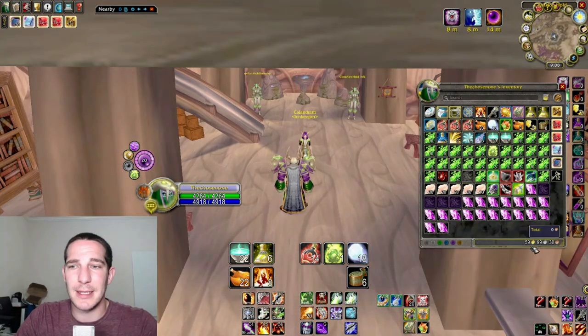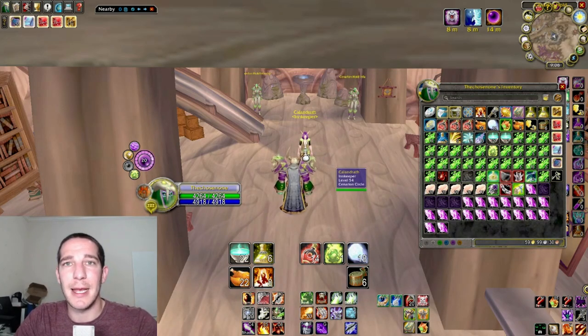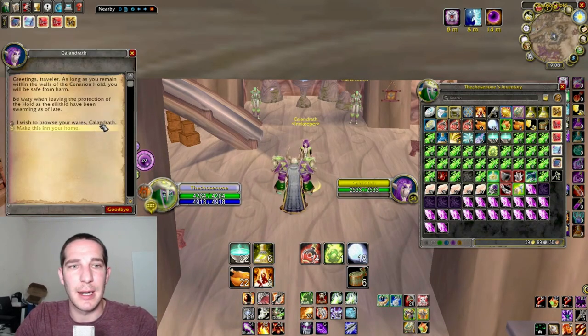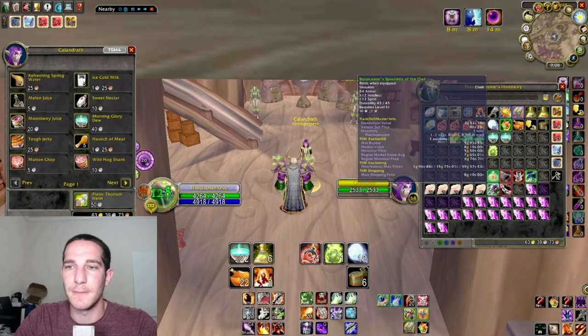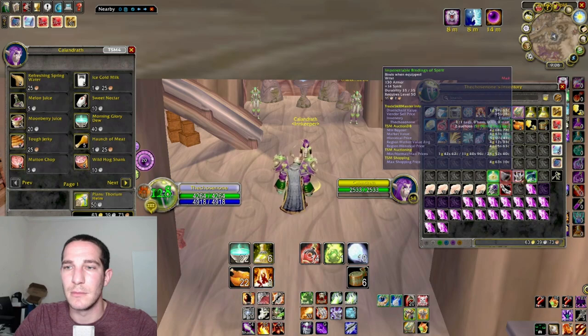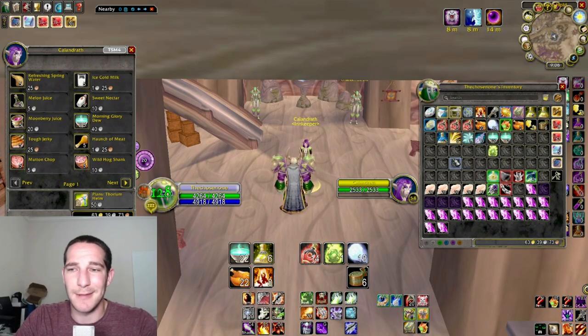Back in town, we're starting at about 60 gold. We're going to sell everything — it'll automatically vendor the grays and repair. So starting at 60 gold. After selling including a pattern drop, it looks like I made about three and a half gold from vendor items.